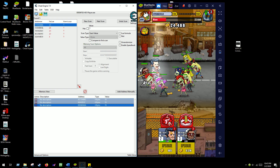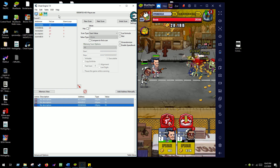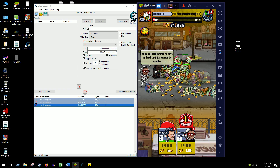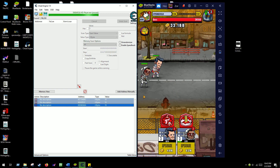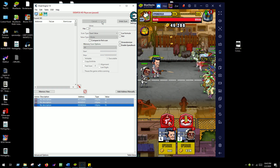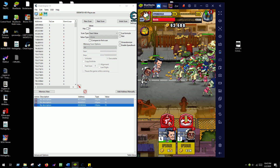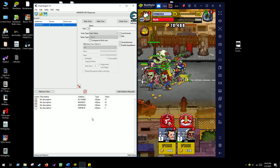If you look down here, I have Tallahassee and whatever this dude's name is. Let's go ahead and do a new scan. He's at level 2 right now. I'm going to bring him up to 3, then search for 3 under 4 bytes. Just click next a few times because it'll dwindle down. Try to bring him to 5. So we only have one address here for 5.